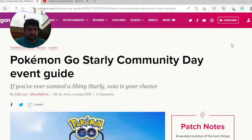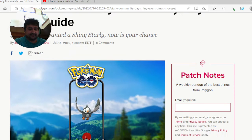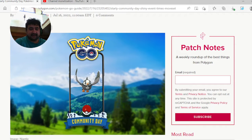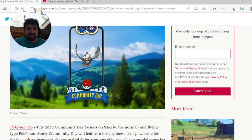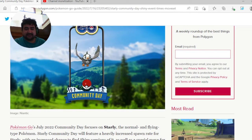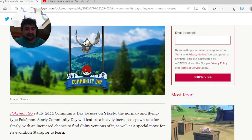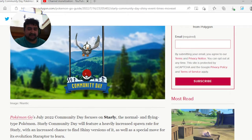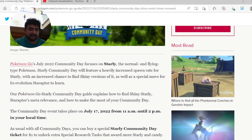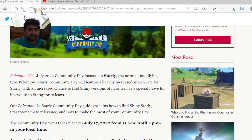Alright, Pokemon Go Starly Community Day event guide. So during this, if you're a spoofer, you can play today. In major Asian countries like Japan, South Korea, New Zealand, and Australia, you can start playing around maybe four or five. We're gonna play at around five o'clock in today's livestream. Starly is coming out finally — I've never gotten this Pokemon as a shiny ever in Pokemon Go or the entire series, so it's gonna be the first time ever getting it.